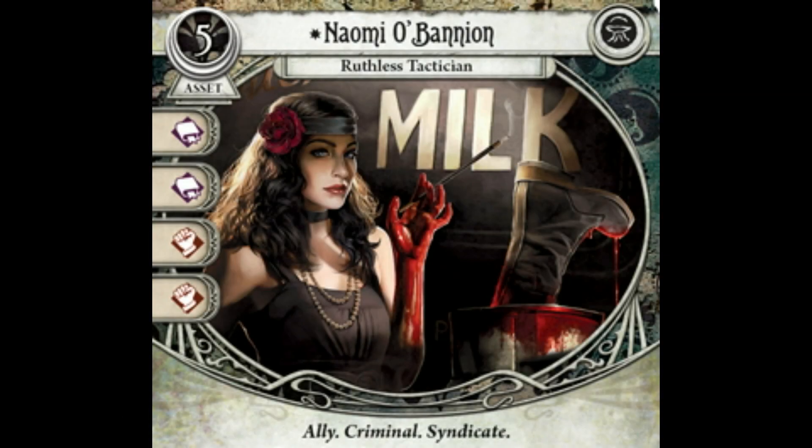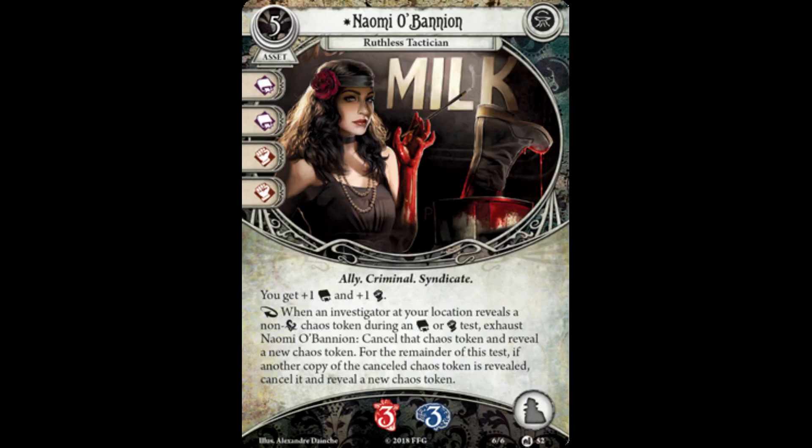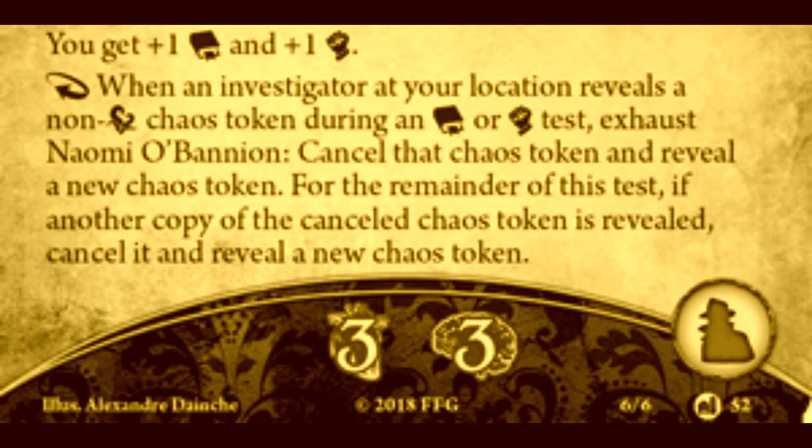Old enemies, however, can become new allies. The last card we're going to talk about in this video is Naomi O'Bannon, ruthless tactician. She is a 5 cost asset with 2 intellect and 2 might skill icons. She has the ally, criminal, and syndicate traits and takes up the ally slot. Naomi has 3 health and 3 sanity and has a passive ability that states: you get plus 1 intellect and plus 1 might. Naomi also has a reaction that reads: When an investigator at your location reveals a non-auto-fail chaos token during an intellect or might skill test, exhaust Naomi O'Bannon. Cancel that chaos token and reveal a new chaos token. For the remainder of this test, if another copy of the cancelled chaos token is revealed, cancel it and reveal a new chaos token.